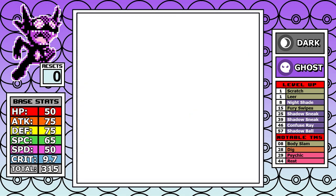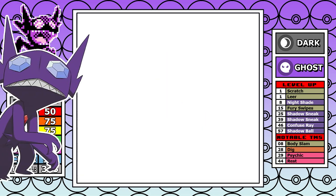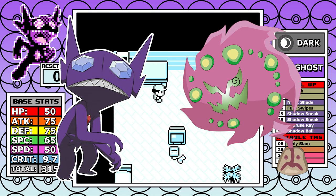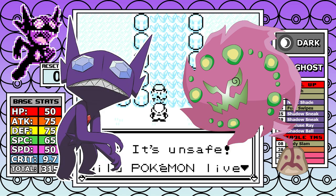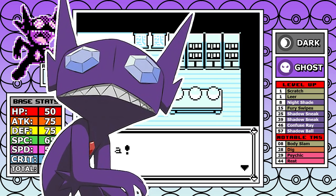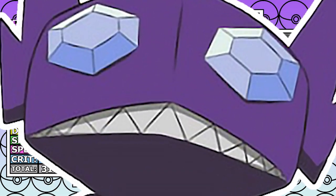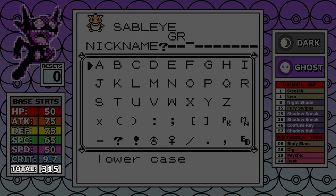Today we'll be taking a look at everyone's favorite gem gremlin in a Generation 1 solo run. Sableye and later Spiritomb are the two Pokémon that are Ghost and Dark typing, and until Fairy was released they had the distinction of having no weaknesses. Fighting immunity just isn't that great in Generation 1, but Normal immunities should come in handy early.